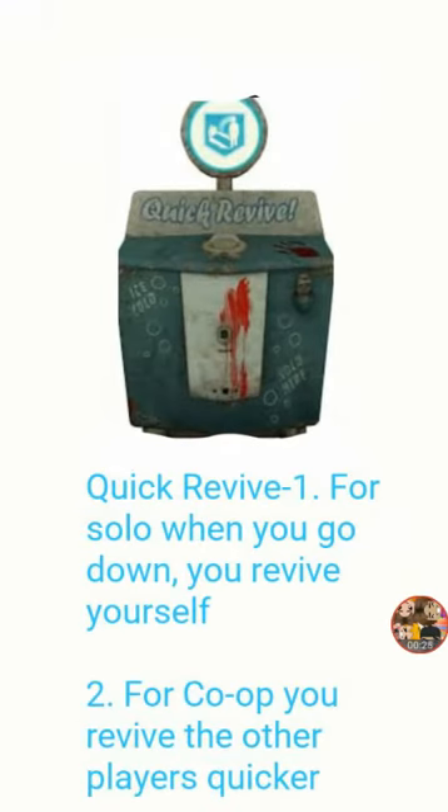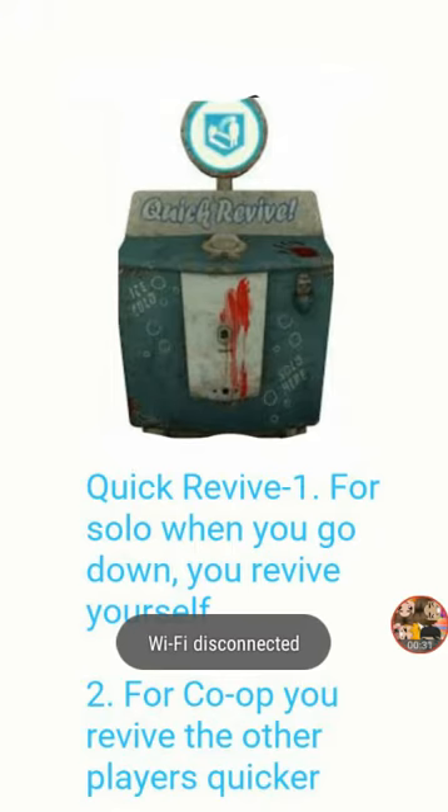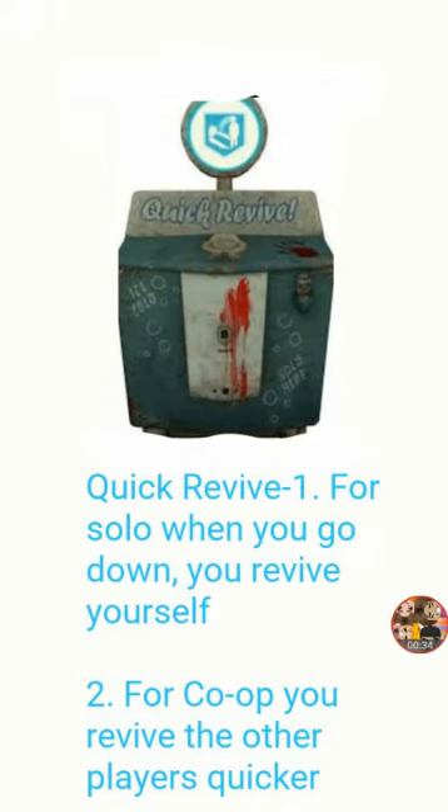Quick Revive has two uses. If you're playing by yourself — solo — when you go down, you don't need to worry; you can just revive yourself. Number two, if you're playing with people, which is co-op, you will revive someone that's down quicker.